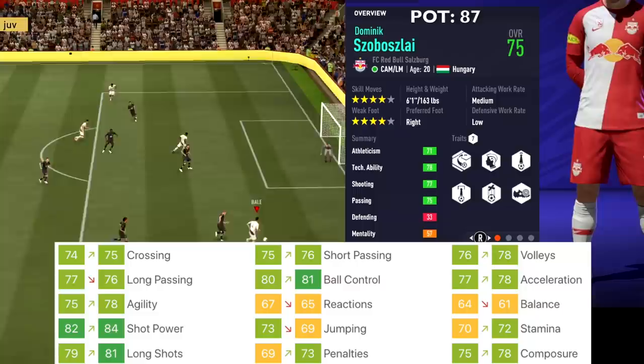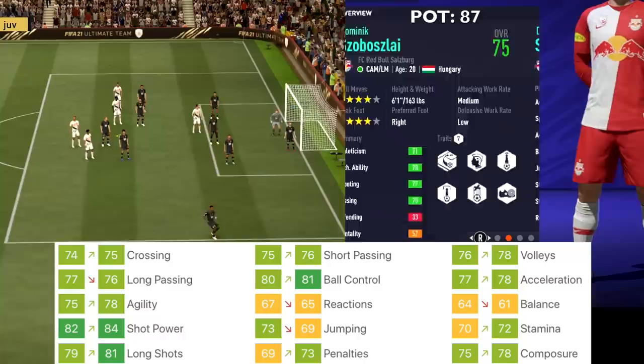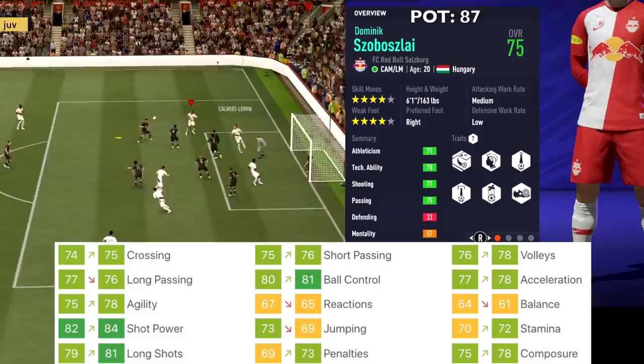Sobosly from Red Bull Salzburg, 20 years old, CAM — got upgrades to crossing, short passing, volleys, ball control, acceleration, and agility. Reactions and balance went down, while shot power went up. His overall stays at 75 and potential stays at 87.